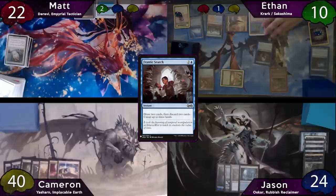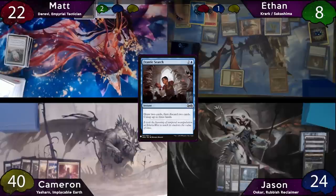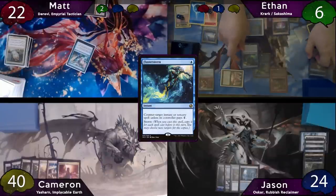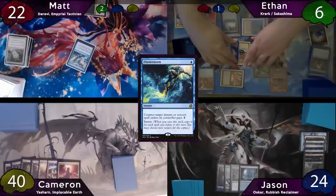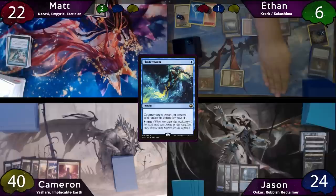Then with the original Frantic Search on the stack, Ethan taps three lands, floating a red, a blue, and two colorless, taking two damage again. He resolves the original, discarding Snap and Brain Freeze. Ethan then taps his Ancient Tomb again, floating six colorless mana, and uses five of it and his blue to cast Sakashima. Matt will attempt to respond by snapping Krark so Sakashima has nothing to copy. Ethan has the Flusterstorm, though — storm count was four, so he'll get four copies of it, and also a Krark trigger. He loses the Krark trigger, which gives him Flusterstorm back, but he gets to keep all those copies. Matt does not have the mana to pay for any of those copies, so the Snap is countered. Sakashima will then resolve, and Ethan now has two Krarks.